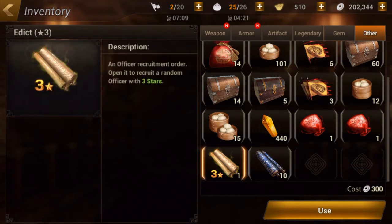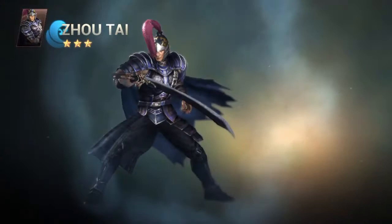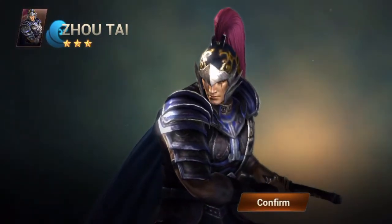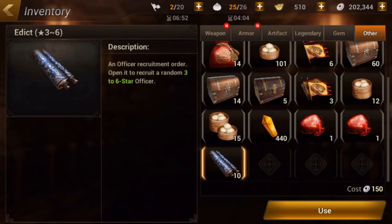Let's now go ahead and knock out this three-star officer scroll — hopefully we can get a gold three-star, that would be really nice. It's going to be silver or bronze. We have Zoutai, who is just a bronze, so I'm not really going to do much with him except use him to rank up other officers.